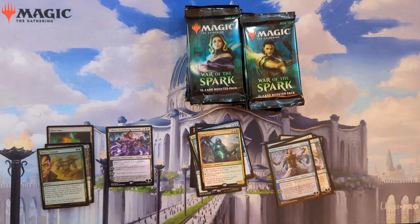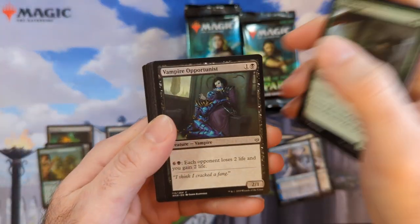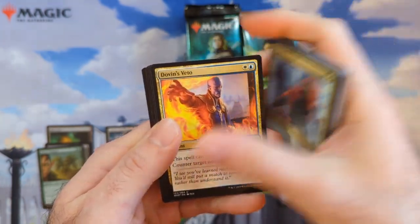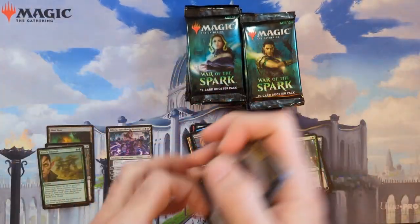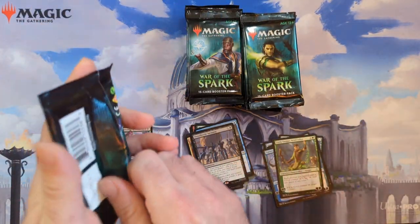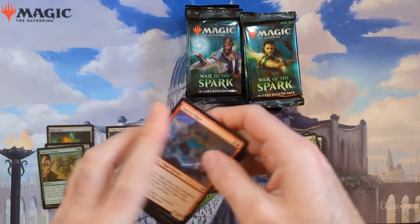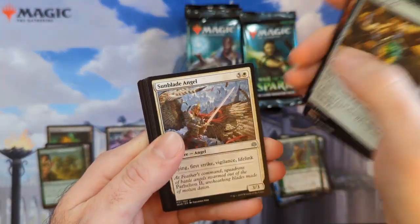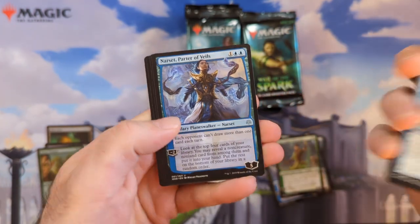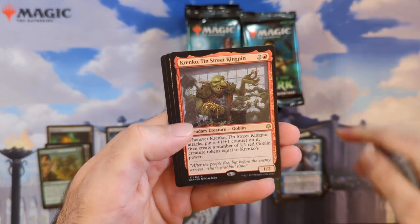I've got to research where you actually get those Japanese lottery-style cards from this set, because some of them are a couple hundred dollars. We got Dread Horde Invasion — I guess if you're getting ready for a war you've got to have a big army, hence the theme. I don't even know the story of the Ravnica block — I guess there just has to be a war. Another Narset, and we got Krenko, Street Kingpin — goblin action.